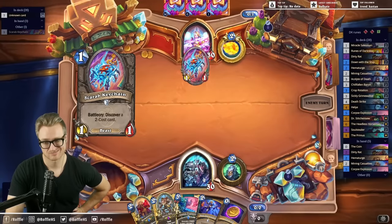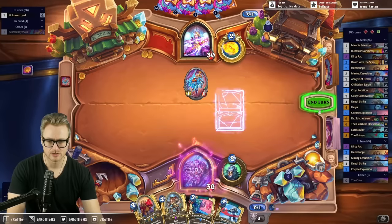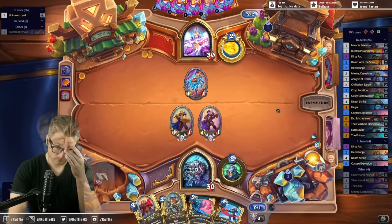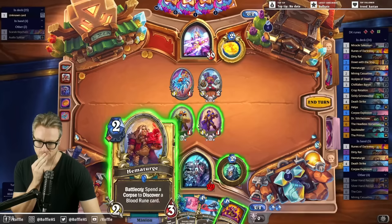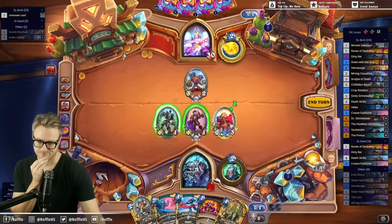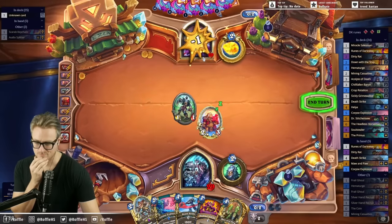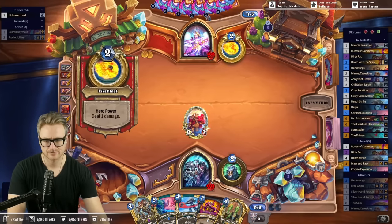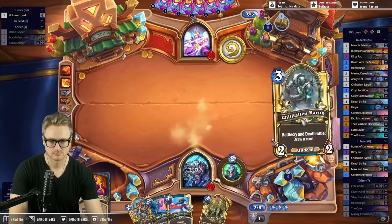Anti-Demon Hunter with the freezes? I guess that's true. I think I'm fine coining a two-drop here to contest — it also activates the Hematurge on curve. This is active so we can look for the staff. In before it's Lightshow Mage. Oh, this is better — the citadel stands strong.